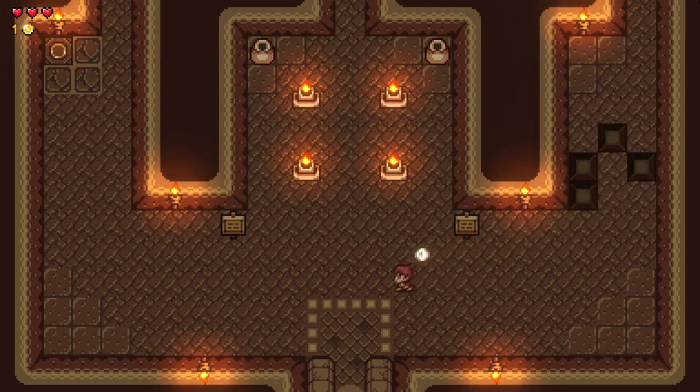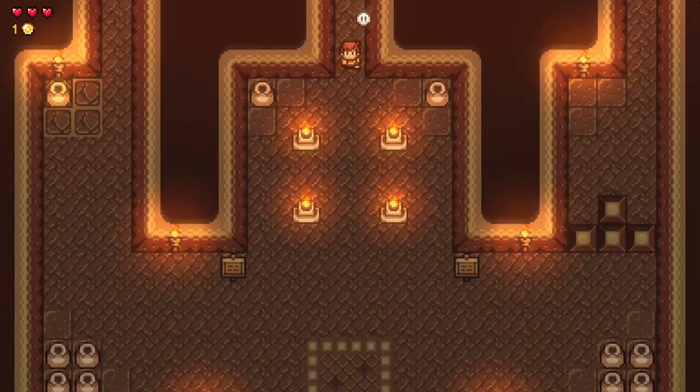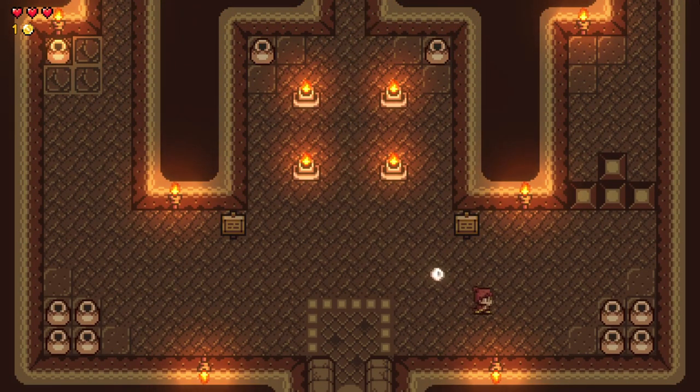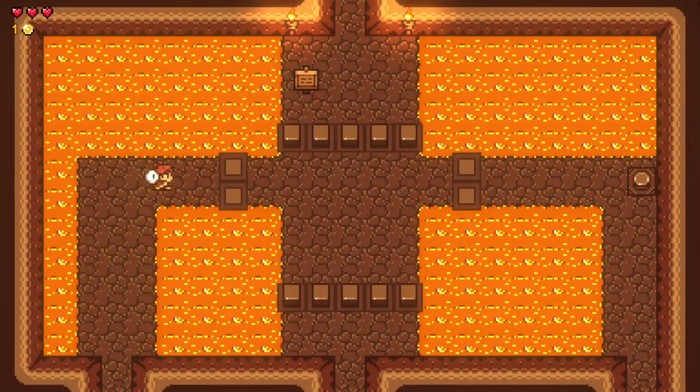Oh no, I screwed it up. Look at how bad I screwed it up. I gotta exit the room and come back — probably get those to respawn the correct way. We could also go through that door up to the north there. We're gonna do this again — I did a bad. Can we even do this? I pushed it up and up and into the side. I think we're gonna come from the other way. Maybe I'm just stupid. It wouldn't be the first time, believe me.